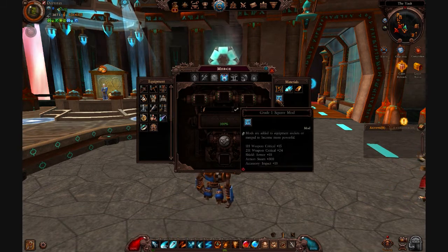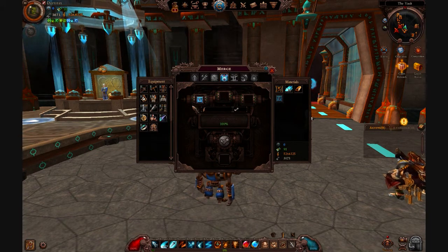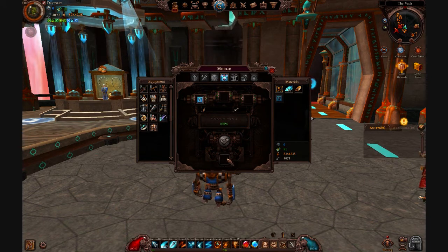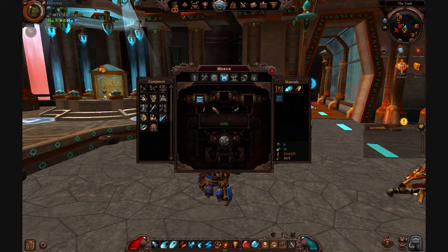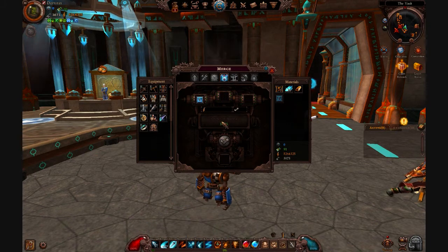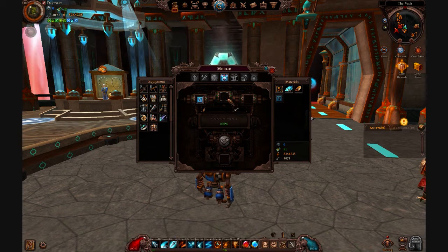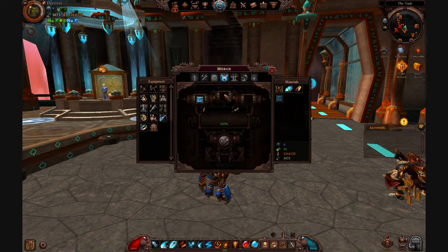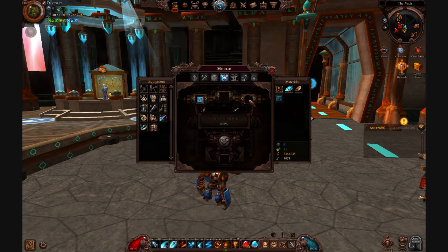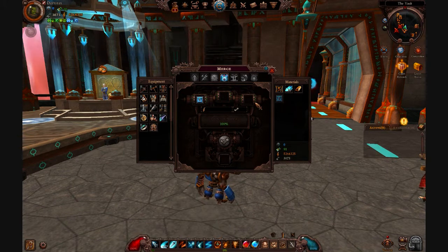Mod Merging: you combine three of the same type and it goes to the next level. So if I had three level 1 triangle mods or pentagon mods, you use three of them, combine them here, and if it succeeds you get one of the next level. You can keep going higher, but the higher level you go, the success chance gets lower — 1 to 2 is 100%, 2 to 3 is 80%, 3 to 4 is 60%, and it keeps dropping. The good thing is, if it fails, it doesn't take all three. It only takes one — so one goes bye-bye and the other two go back in your inventory.